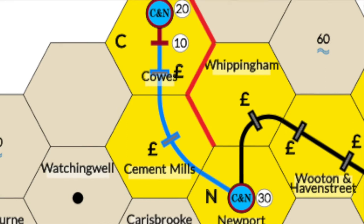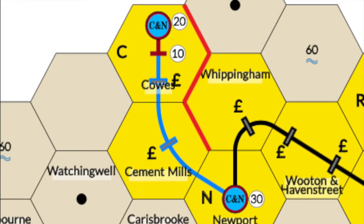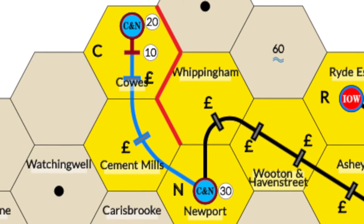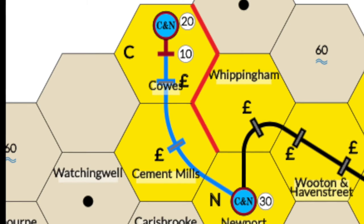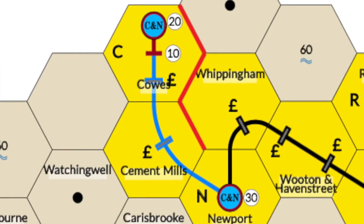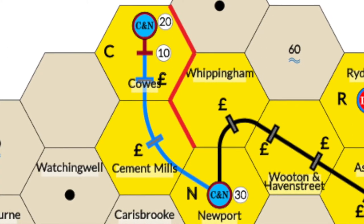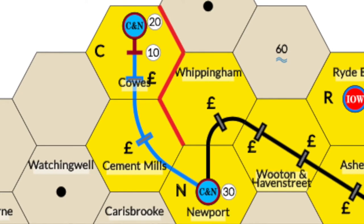Running Trains. Runs must begin and end at a station, large or small. Every run must include a large station which has one of the company's base tokens on it. At least one run for a company must include the company's home base token. All runs must intersect this home station run at a halt, small station, or large station. In this first example, CNN runs a route from its home base to the small station south of it. The second train runs from that small station to Newport. The revenue for this run would be 20 plus 10 for the first train and 10 plus 30 for the second train. The second train may also include one halt, which would pay 10 pounds to the company. If he pays it out, the dividend would be 7 pounds per share and 10 pounds to the company's treasury.